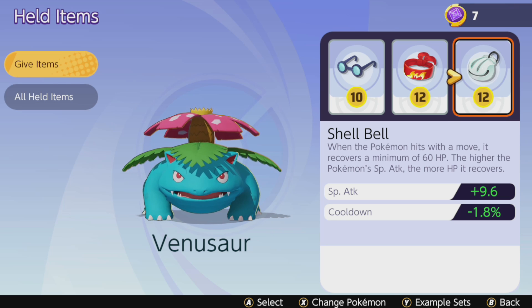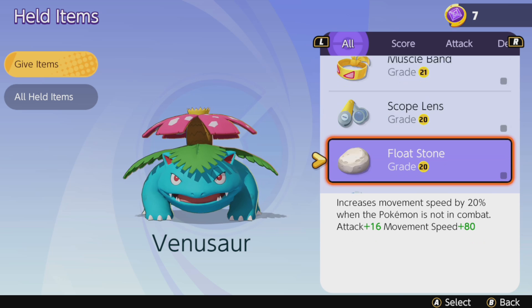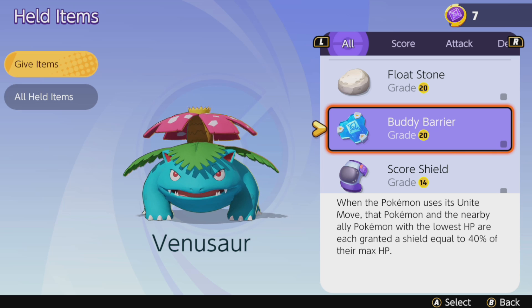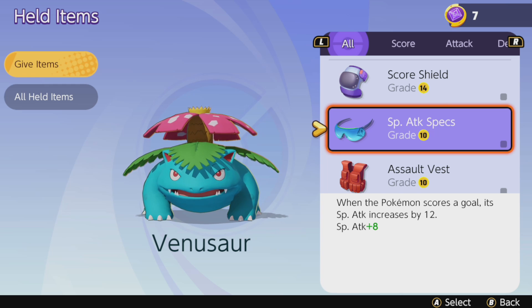This is the perfect kit for playing a bulky ranged Venusaur. You could swap Focus Band for Buddy Barrier if you prefer HP over raw defense — Buddy Barrier also grants a shield for you and your ally at 40% of their max HP, which is great. Special Attack Specs is interesting but I wouldn't recommend it unless going for a full scoring build, and that's not where Venusaur really excels.